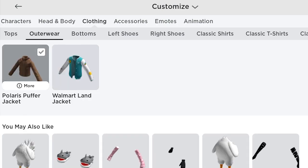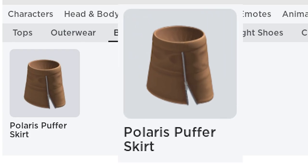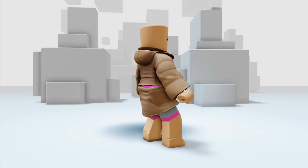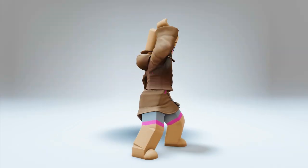Go to clothing and click bottoms — you will get this Polaris Puffer Skirt. Let's try it on. Oh my gosh, I love how this looks. I think it looks really great on me!